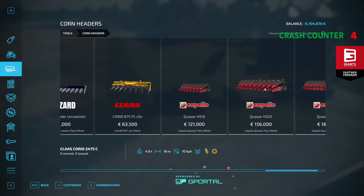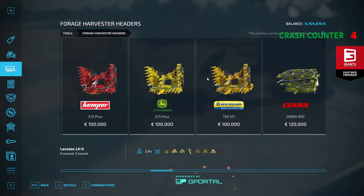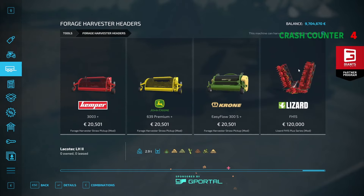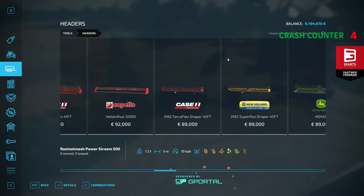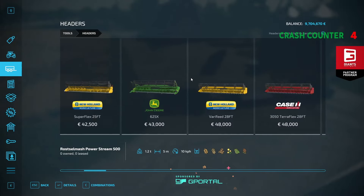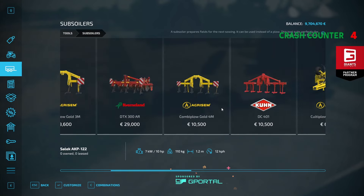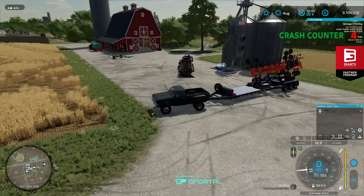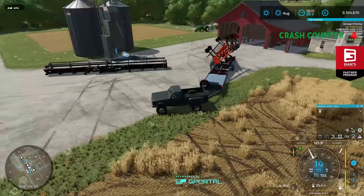So if you use two headers, it works with all the corn headers — so for the Claas Corio that's a neat thing. It works with anything: forage headers, grass pickup headers — all works. All of these you can connect — if it's a grain header, a mowing header, whatever header you imagine it will work. And at the same time it also works with any three-point attachment. If you have a too-big subsoiler, go for it.